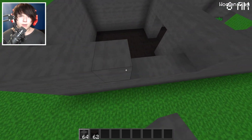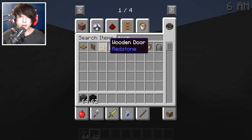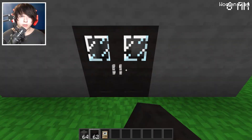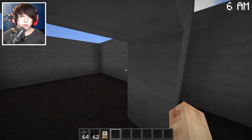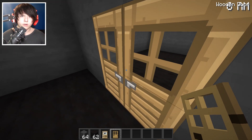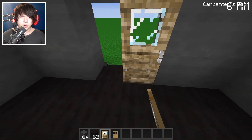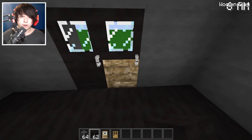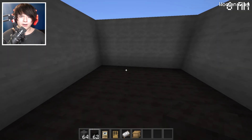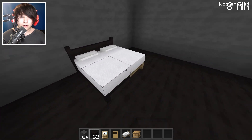This section will be a bedroom, and if I have enough time I'll build a bathroom too. Let me grab a door — a carpenter door is going to look ten times better. Now let me get more doors and make them black. I'll put down a bed. We gotta do this quickly, I don't have much time at all.